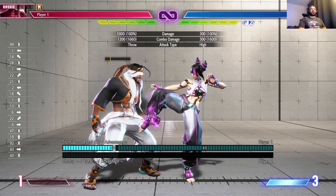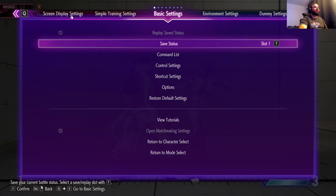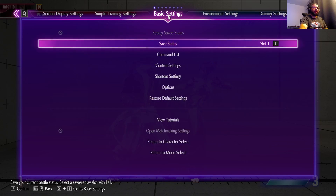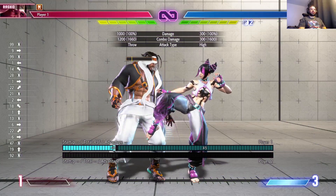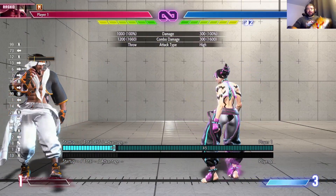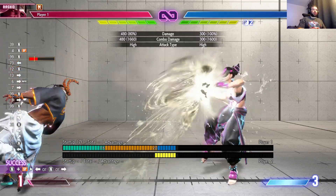This video is designed for you. We're going to go over the basics of modern Rashid - what he has, what he loses, and the general how-to. So first off, your special buttons. I am playing on a hitbox and I'll show you - with our special button and no direction, we've got that move.